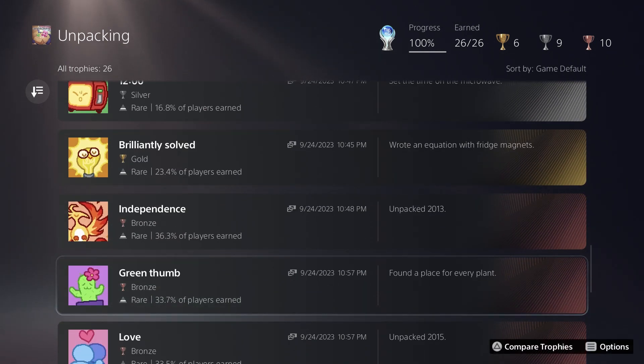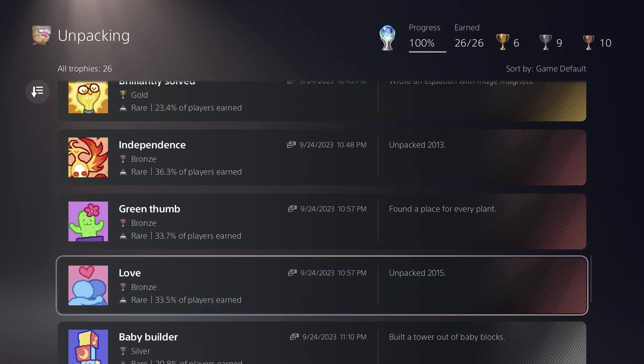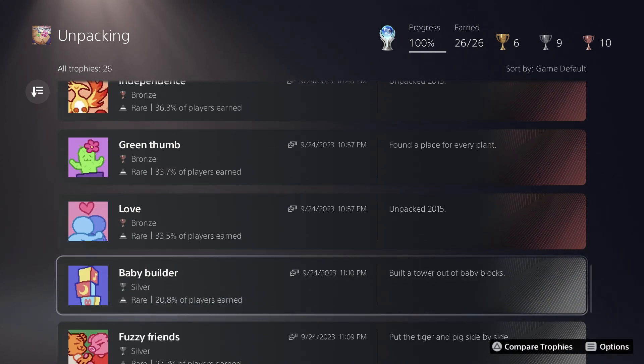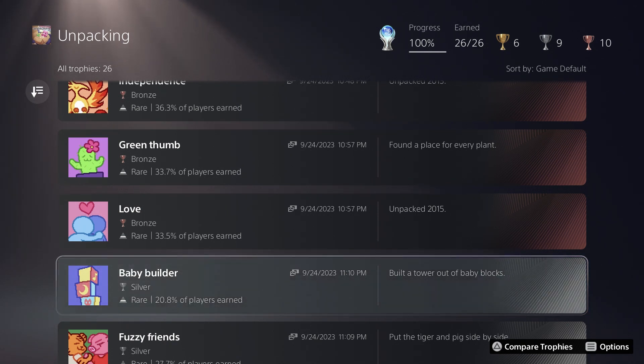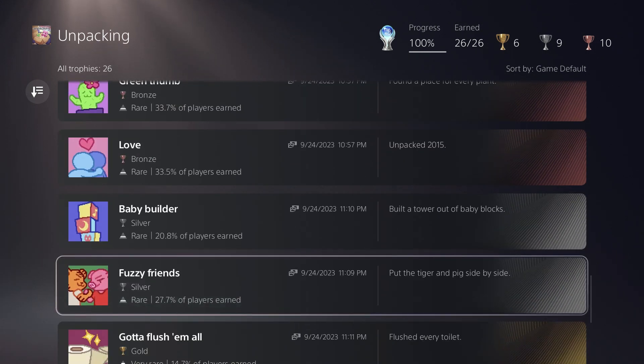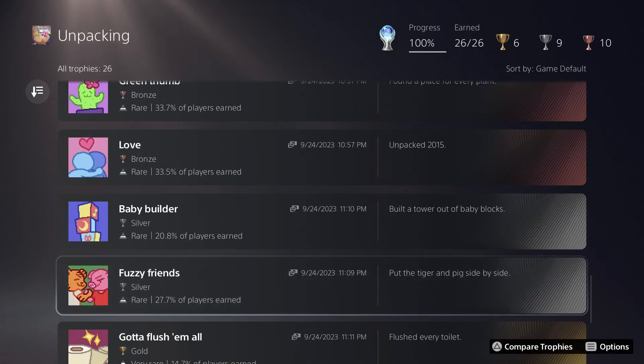You have to unpack all of the plants and place them somewhere — this will unlock automatically during level seven. Then you finally get to level eight, which is by far the largest with about ten different rooms in the house. For this level, you just have to build a tower of five baby blocks in the nursery, and put the stuffed tiger and pig next to each other on the bed — the crib — in the nursery.